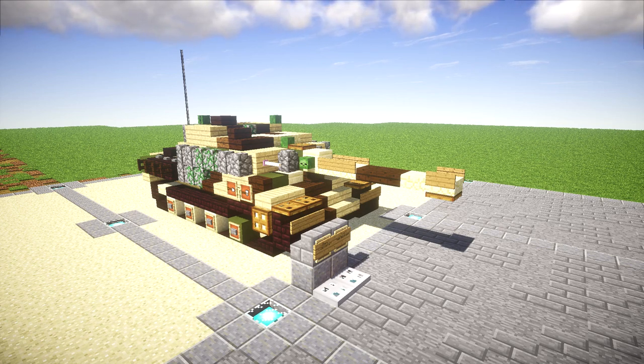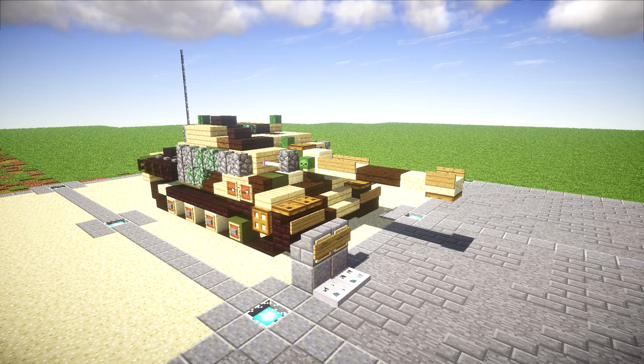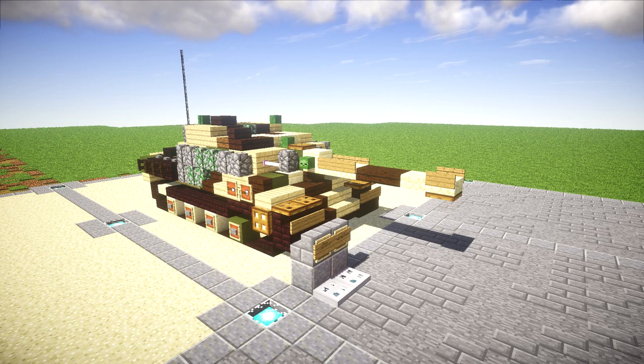The Jagd Panther is equipped with the 8.8 centimeter main gun. It also is equipped with a secondary 7.92 millimeter MG 34. Its armor ranges from 40 to 100 millimeters, so pretty decent armor overall.